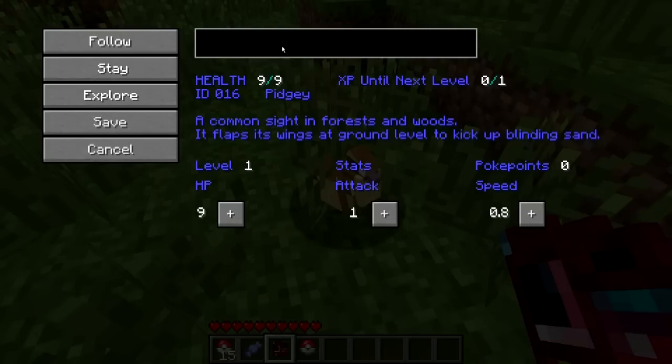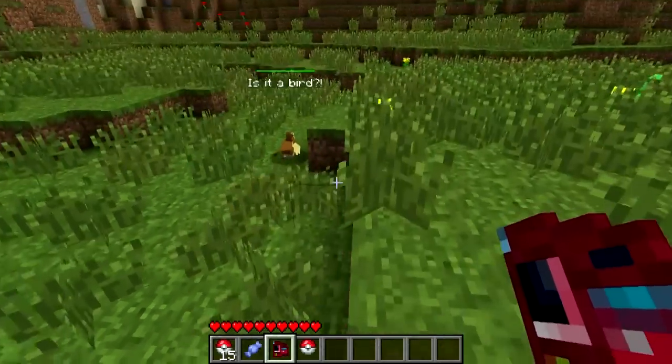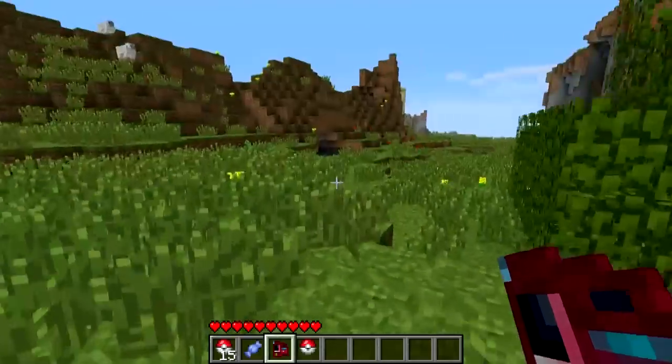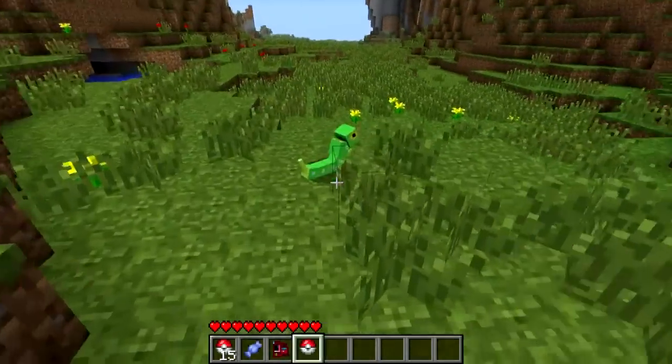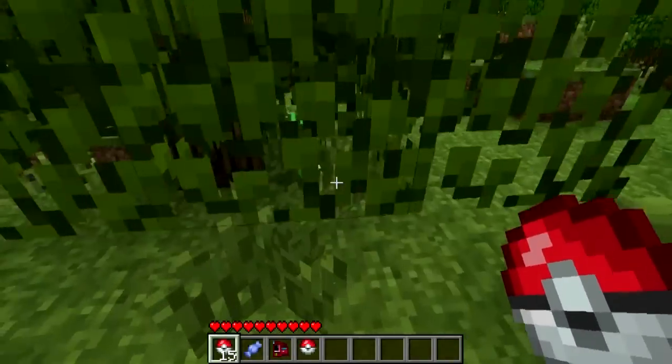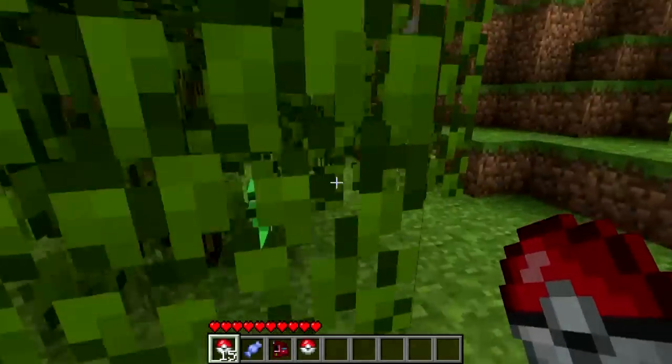I'm going to call him 'Is it a bird?' - save. Then what you want to do is click follow and he'll follow you around. Or he'll just jump around, showing off his amazing name. Caterpie - look at him. Is it Caterpie? He's hiding, he's running away from me. Come here!